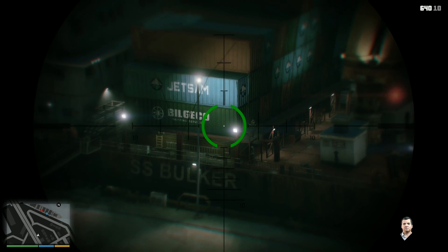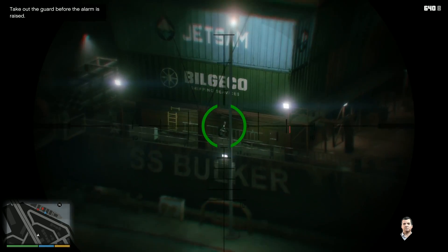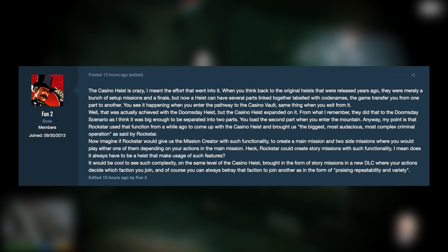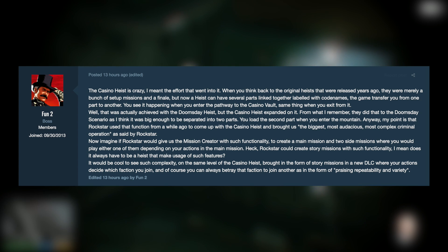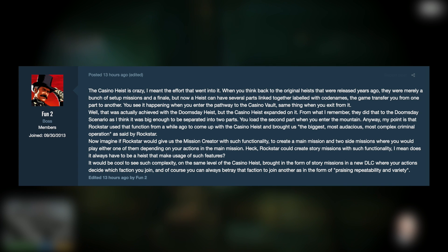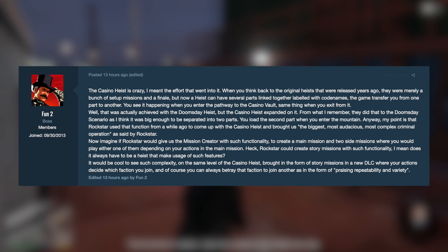So let's begin today with how the next heist update that Rockstar is going to do could be wild. This is coming from Rockstar Games insider TezFunds2, who said this the other day on the GTA forum site: 'The casino heist is crazy — the effort that went into it. When you think back to the original heists released years ago, they were merely a bunch of setup missions and a finale. But now a heist can have several parts linked together, labeled with codenames. The game transfers you from one part to another — you see it happening when you enter the pathway to the casino vault, and same thing when you exit from it.'